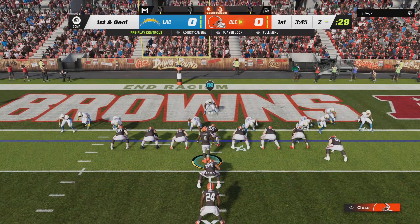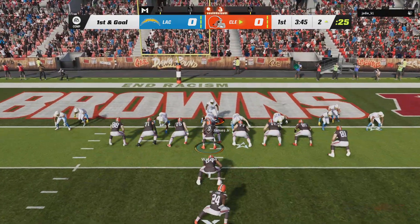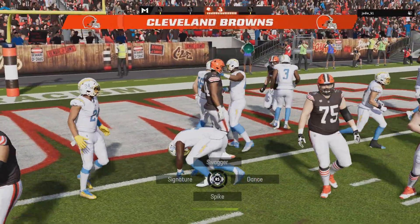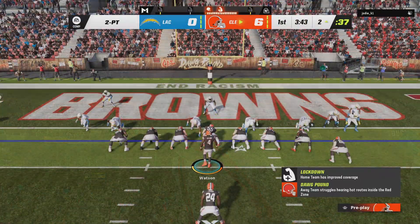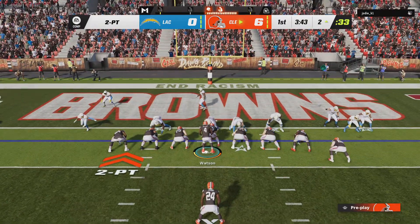How about this starting field position? First and goal from two yards out. The carry here for the big tight end — and he's in. Touchdown, Browns! Farrell Brown taking it in from two yards out, and the Browns are on the board first here this afternoon.